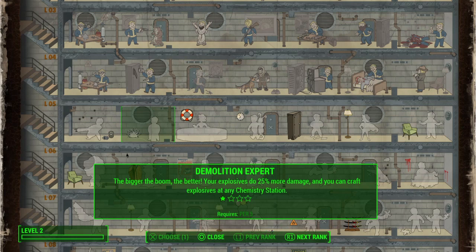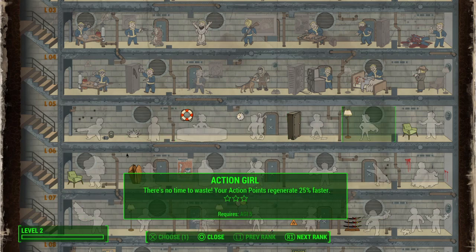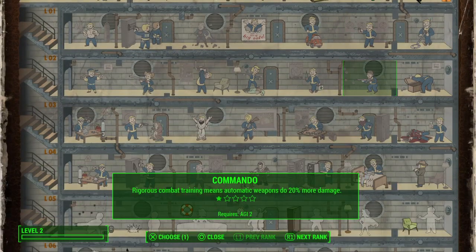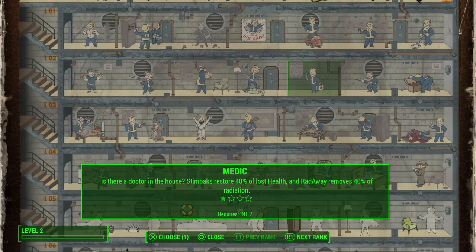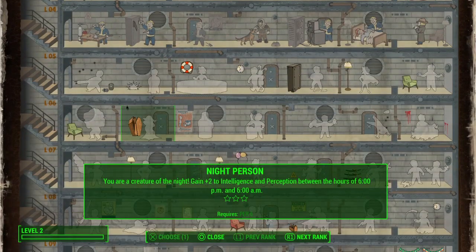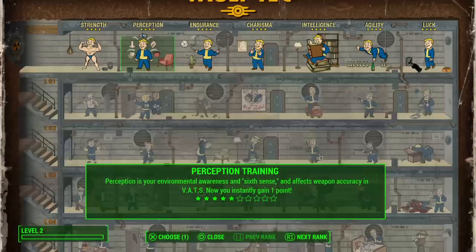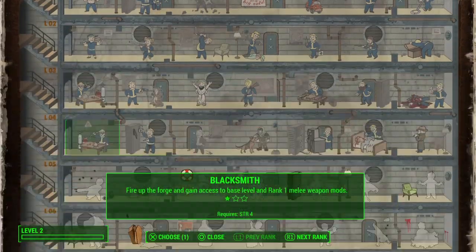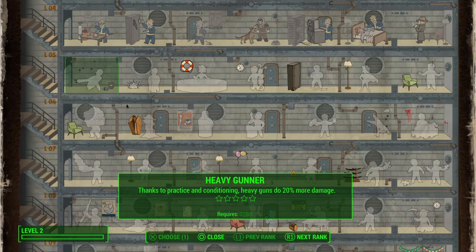You actually want to make this decision way back before the bombs fall when you're creating your character. Do you put more points into Agility for Gunslinger or Commando? Do you put it into Perception for Rifleman or Demolition Expert? Or do you put it into Strength for Big Leagues, Iron Fist, and Heavy Guns? That's the first choice you make, other than your appearance.